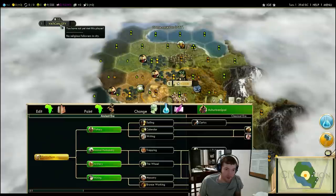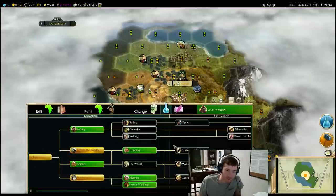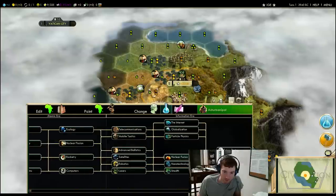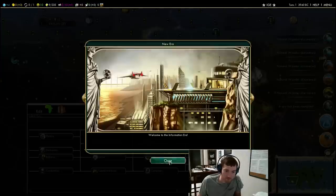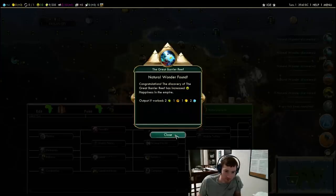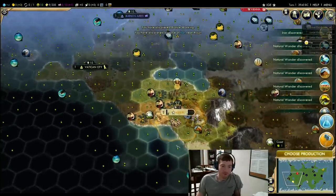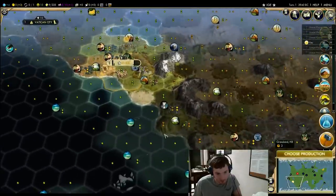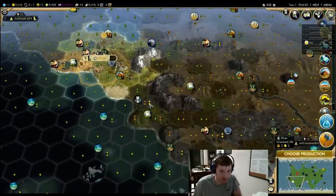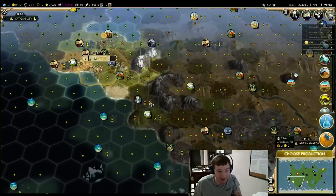Don't forget bronze working — oh right, mining. We took mining. So, pretty snooze badlands. We can't settle again over here, and this is garbage land anyway. There will be a settlement somewhere in here, probably on the silver. That will pick up some things. If we move a scout through and put it on a tile, we'd see those resources, but if we didn't scout that tile, we wouldn't see them. In retrospect, you pick up two fish if you move two tiles over.